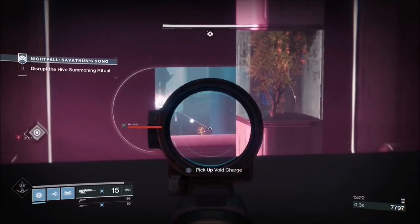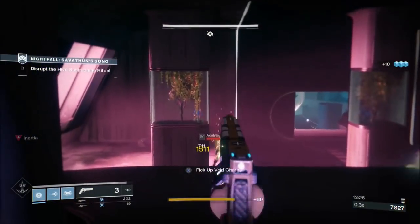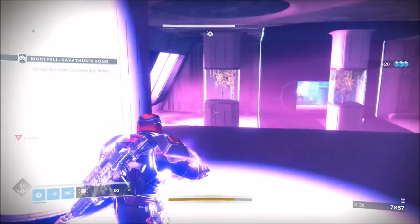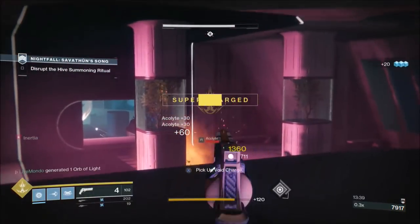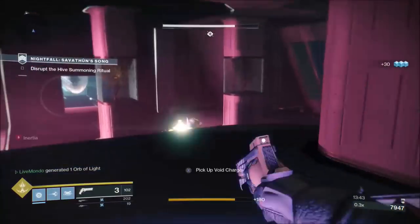You can do this section leisurely, you're not in a rush. If you had a fire team, all of these would be down fast - one person runs in the room, aggros the shriekers, the other goes and slams. And that takes us to the boss.